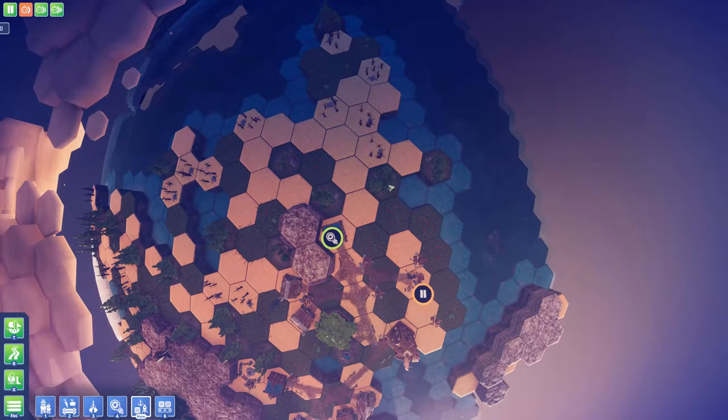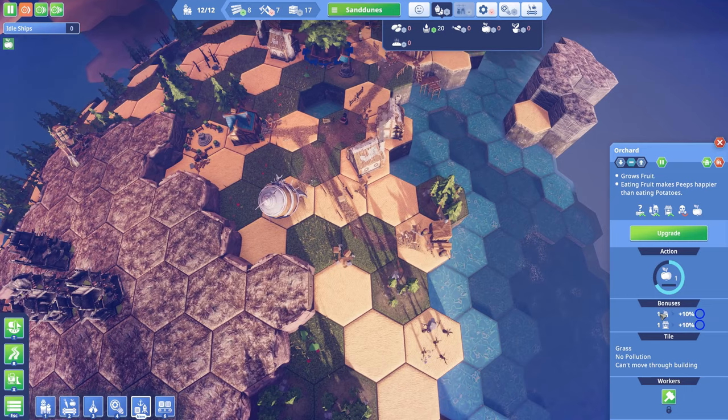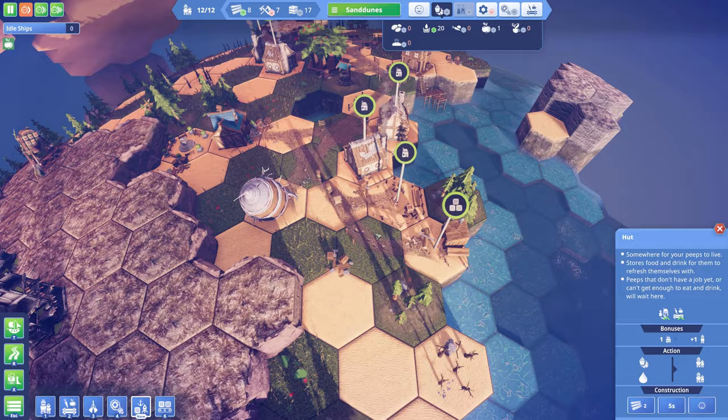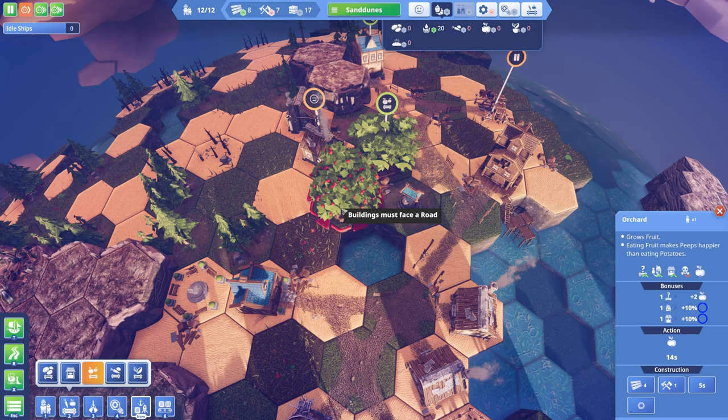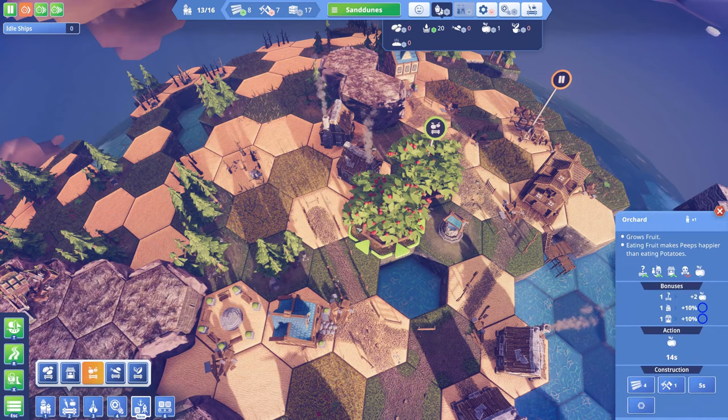The ship will automatically go over there, pick up everything it needs, and bring it back. The first fruit are being made here and you can see the increased production from the well and the house. Now I can build this house because I have enough wood, and I can add two more orchards — one here and one here — and I think a well can go here as well.